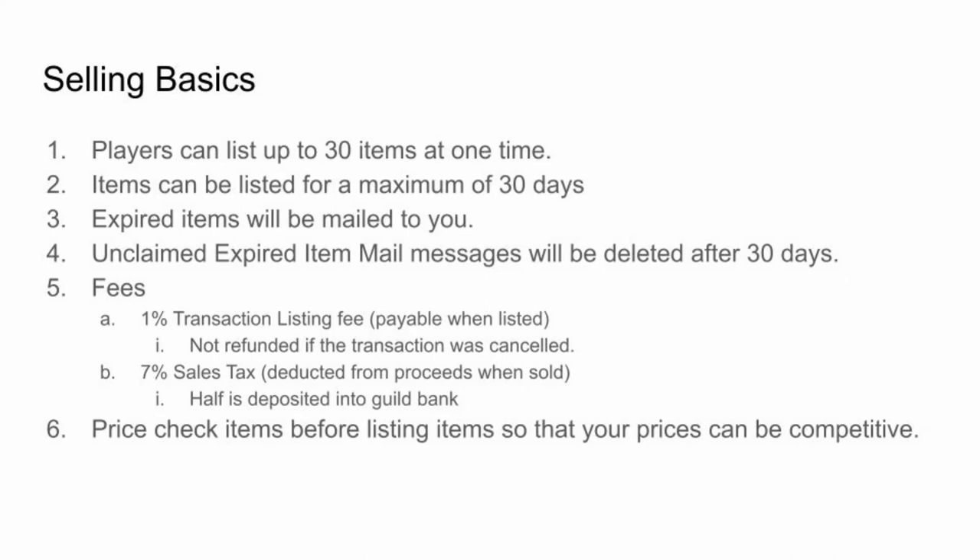Let's look at how to sell items on the guild traders. For a guild store to be unlocked and usable, it must have a minimum of 50 members. Players can list up to 30 items at one time. Items can be listed for a maximum of 30 days and expired items will be mailed to you. Unclaimed expired item mail messages will be deleted after 30 days. There is a 1% transaction listing fee payable when you list an item, and a 7% sales tax is deducted when an item is sold. Half of this tax is deposited into the guild bank. Don't forget to price check your items before listing so that your prices can be competitive.